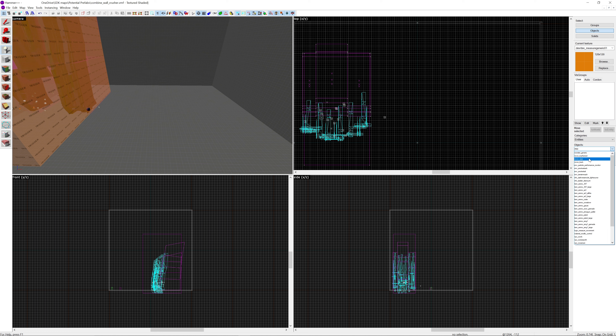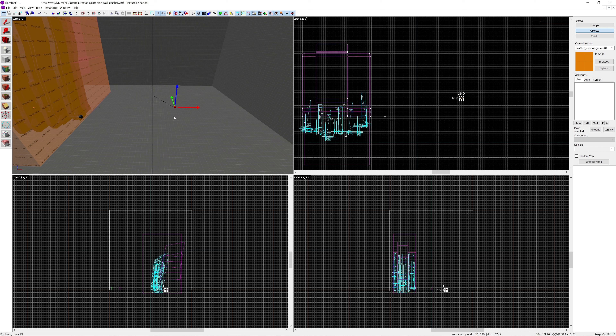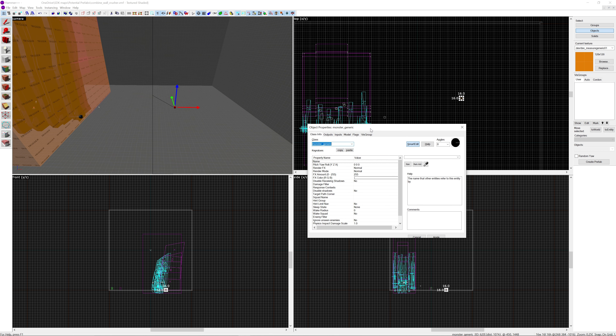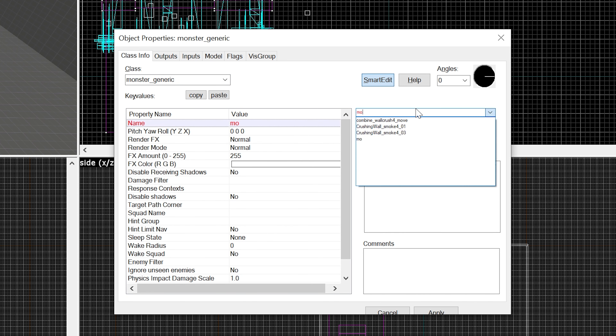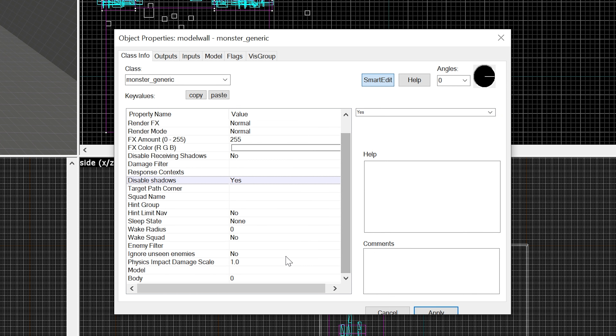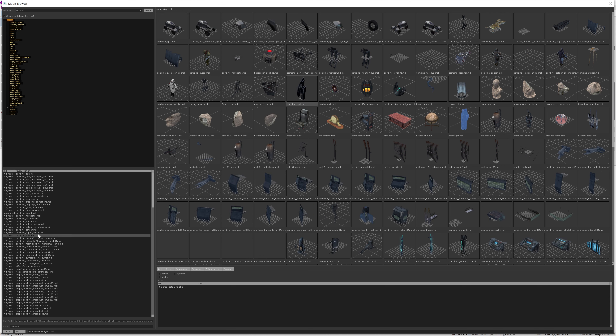The first thing you're going to want to do is create a monster_generic. The reason for doing this is we're going to be creating a scripted sequence, and as far as I know scripted sequences only work with NPCs and not prop_dynamics. We're going to use a monster_generic - we can call this 'model wall', disable receiving shadows, and set that to yes. The model we want is combine_wall.